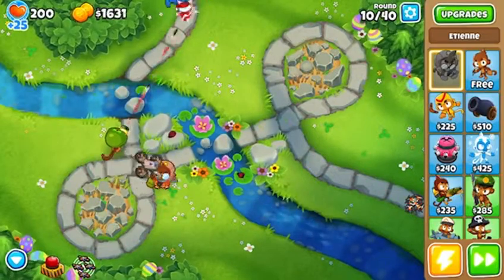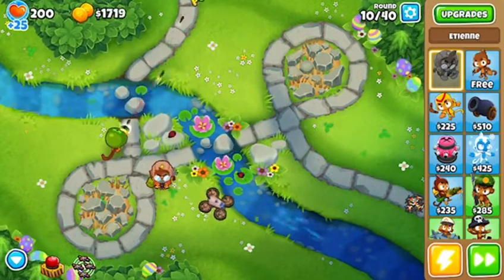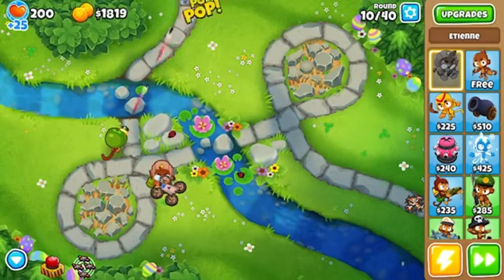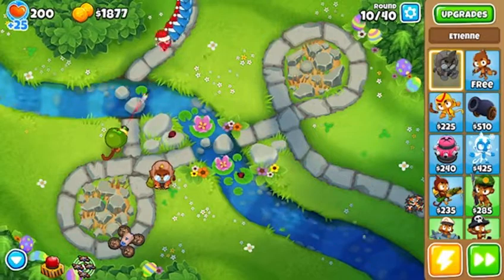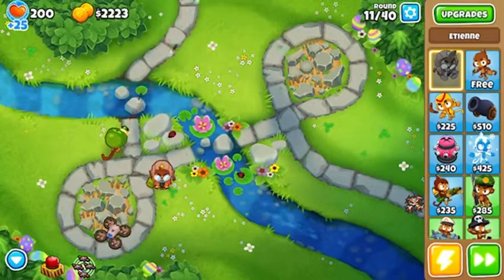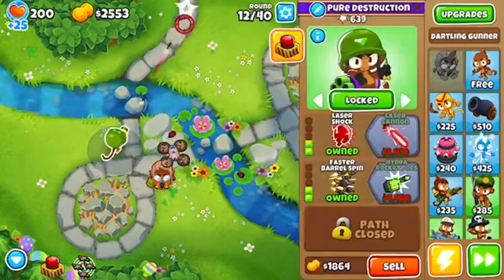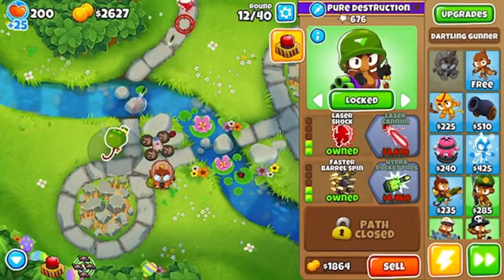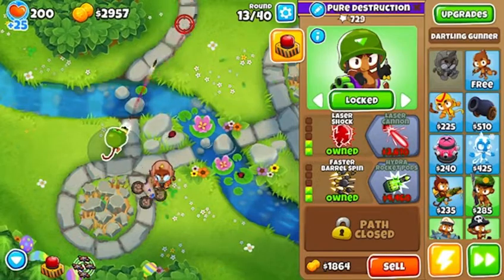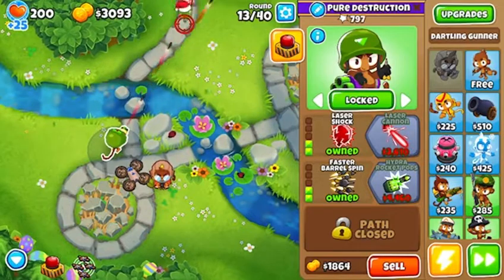From rounds 21 to 30, it's going to have no properties — just a pretty fast, hard-to-hit balloon that will go past most of your monkeys. It's a very odd balloon. Then from rounds 31 to 40, it gets a little bit interesting because it has the properties of a camo balloon and everything else it had before. Then same as before but a lead balloon instead of camo.